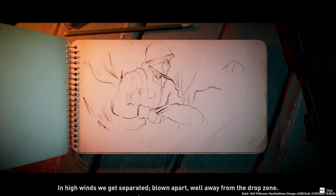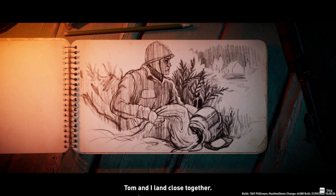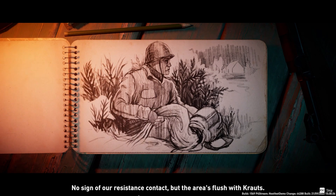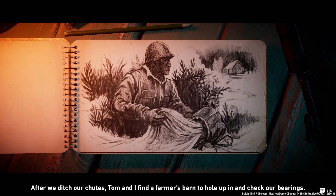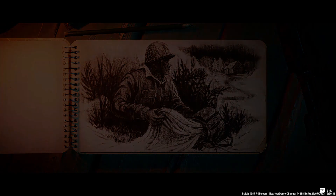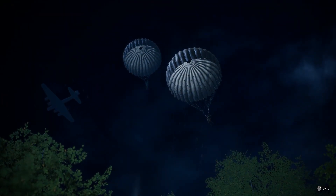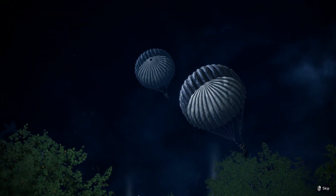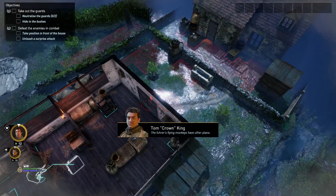Things immediately go wrong. In high winds, we get separated, blown apart, well away from the drop zone. Tom and I land close together. No sign of our Resistance contact, but the area is flush with crowds. After we ditch our chutes, Tom and I find a farmer's barn to hole up in and check our bearings. I like the way the drawing filled in details but also told the story at the same time — it's like watching an artist do a draw stream, but they tied it in more artistically with the voice acting and storytelling.